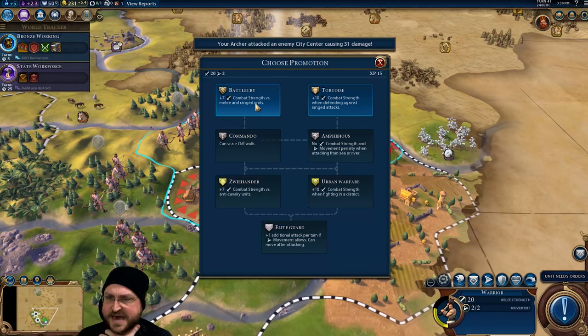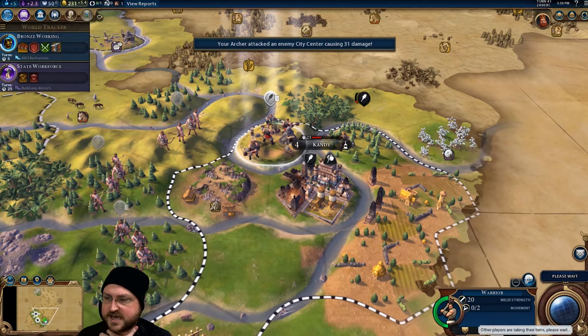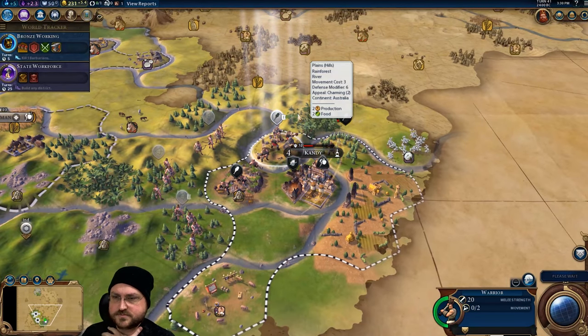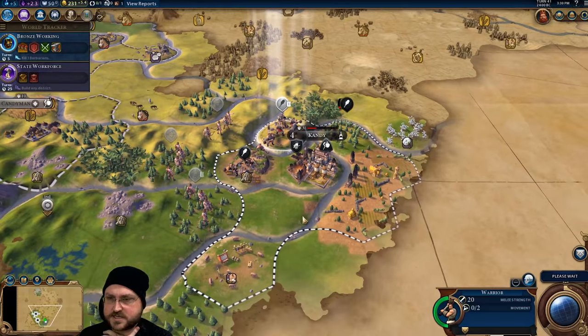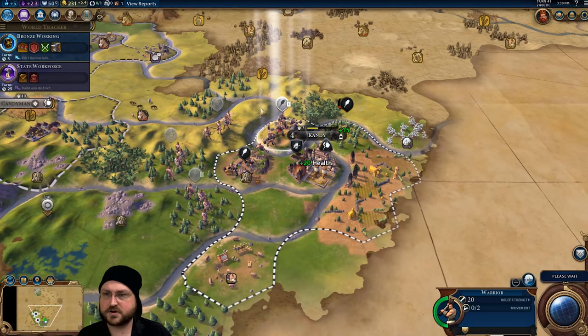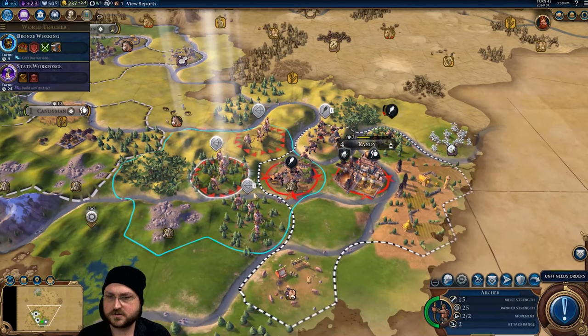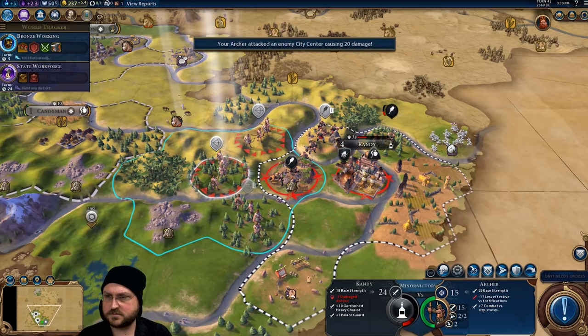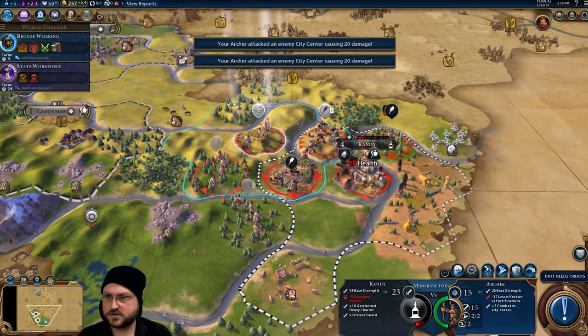You've got a promotion — perfect. At this stage I actually want you to have Battle Cry. It's not really relevant in this attack but I'm going to need to be able to fight with the warriors. Oh look at that — a heavy chariot! That's not going to matter though, because I'm pretty sure we just triple bombard Candy and then conquer it — one, two, three.